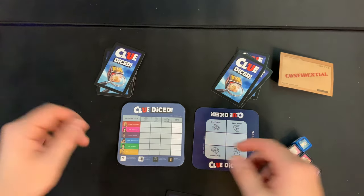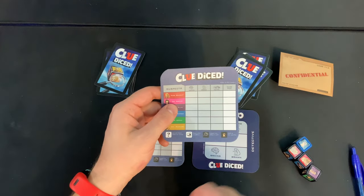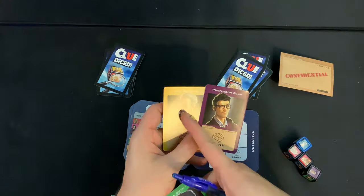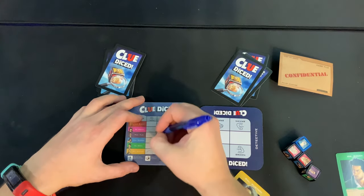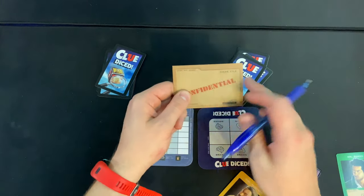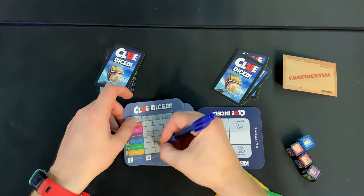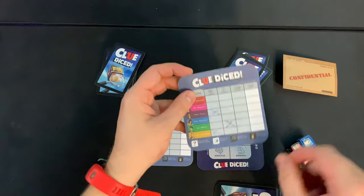Make sure everyone has one of the score sheets and a pencil or pen. Look at the cards in your hand very secretly and mark off who is NOT in the envelope. For example, if I have yellow and purple Brains, I'd mark those off, and if I have a green Brawn, I'd mark that off too. The whole point of the game is to figure out what two cards are in the confidential envelope.